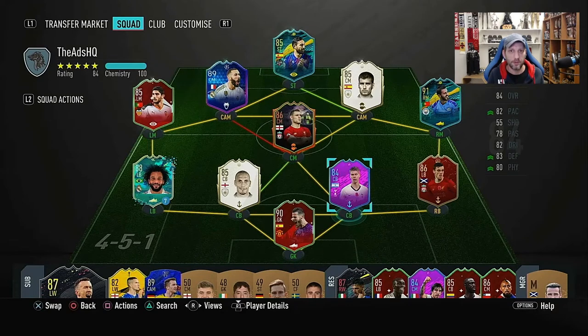Hello and welcome to a new player review. It's Friday, we have lots of new stuff coming in — new seasons, new objectives, new icon swaps, new SBCs. The 12th man, like everybody was expecting, is Ronaldo and it's a 99 card, which looks fantastic.